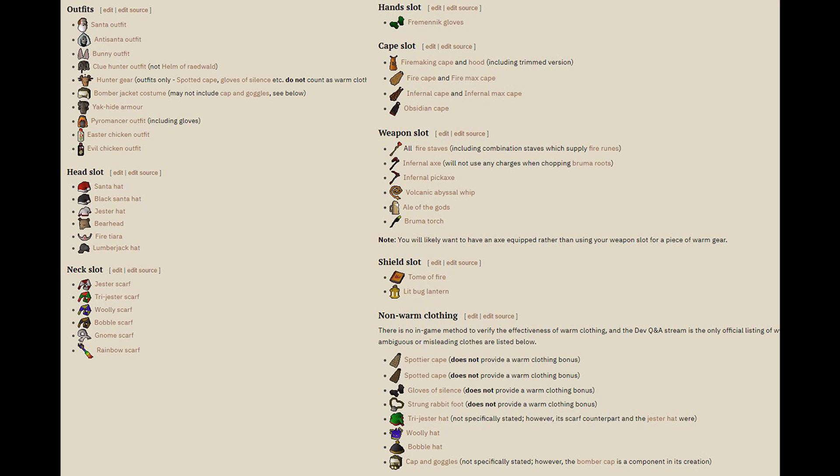Before we get into methods of killing the boss, I want to show you all a list of items considered warm items. You only need four of these to do the boss. You won't have the Pyromancer outfit until you start doing this, so keep that in mind. You can buy things like the Santa hat really cheap on the auction house, bring a fire cape, a fire staff — so many options. Even some holiday event items count. The easiest option if you have none of these is to get the Clue Hunter outfit — I'll link a method in the description below.